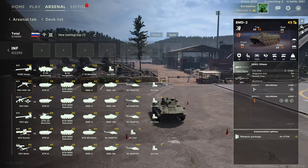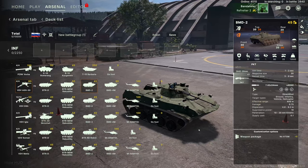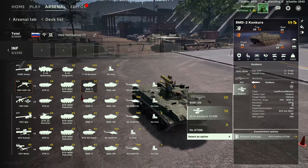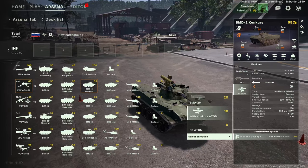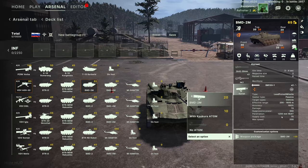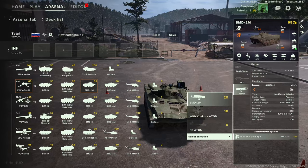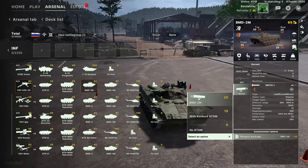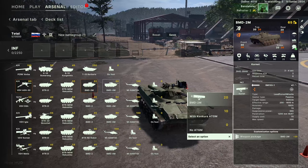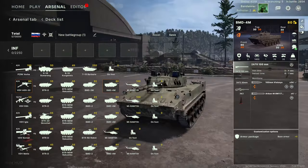Next up is the BMD-2 — same as we saw in the recon tab. 30mm cannon and PKT. You can upgrade it to have a Konkurs ATGM — 1600-meter range, 650mm HEAT penetration — or upgrade it to the Kornet, 1600-meter range and 1200mm of HEAT penetration. Can be airdropped as well. Not a bad unit once you upgrade it with those Kornets — not my favorite choice but certainly an option.